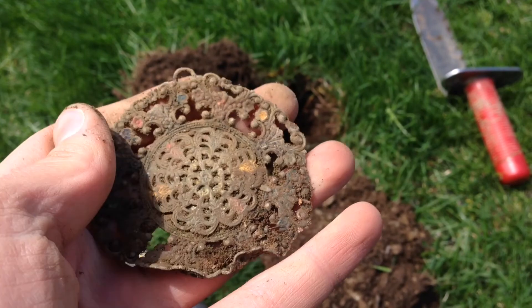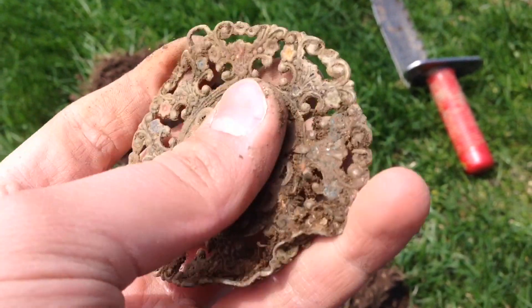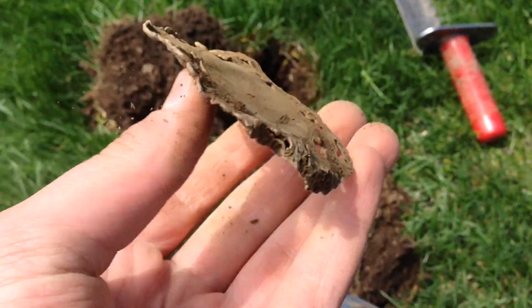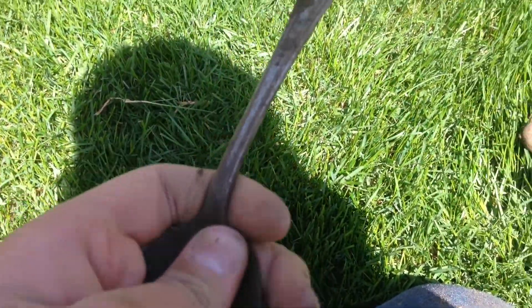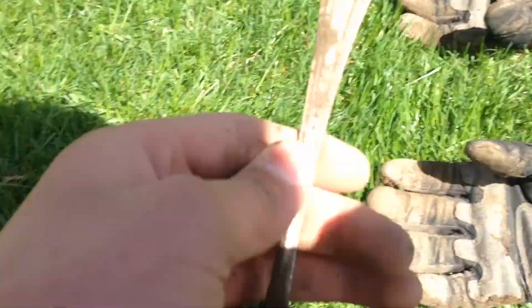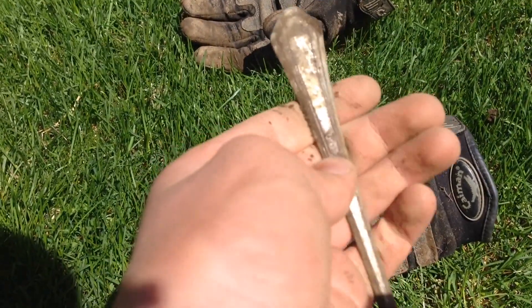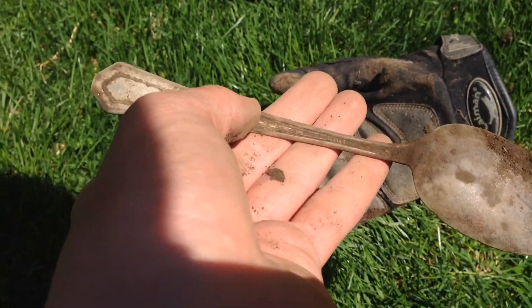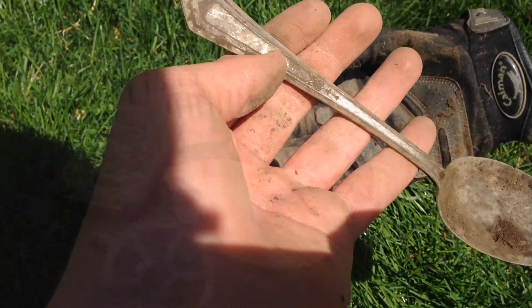Alright guys, I just dug this really nice brooch out of here — new property, very nice property. Huge one. I love the colors of it. Alright guys, just got a nice spoon. Let me get a shot in the light. Looks like it was definitely silver plated at one time — very cool spoon. Can't see the maker's mark yet, but you'll see it in the wrap up.